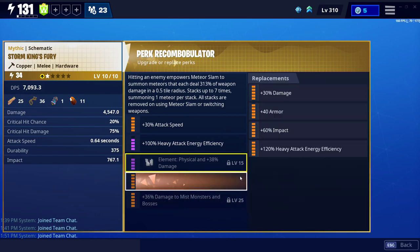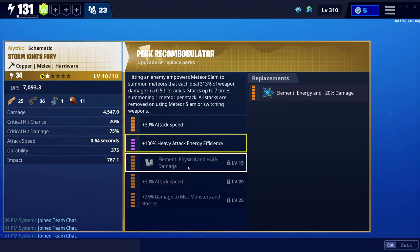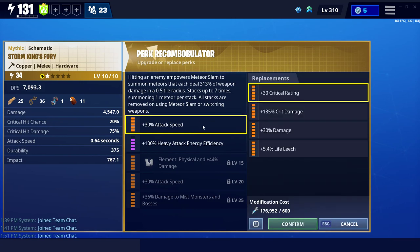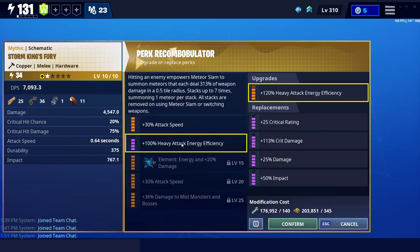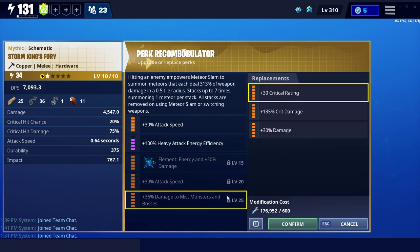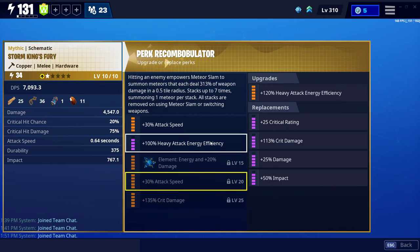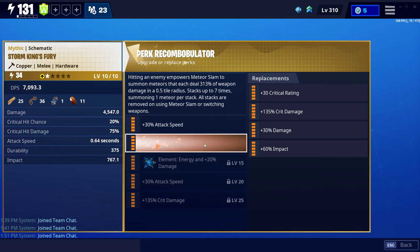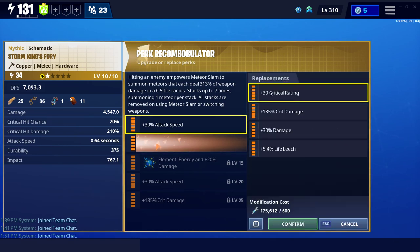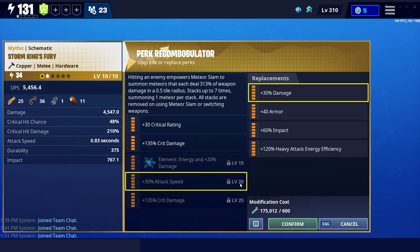204,000 legendary — okay, this has to be changed. Let's go with energy first of all. If I do crit rating, crit damage, damage, crit damage — crit rating, crit damage, crit damage, and damage. I'd rather have damage than attack speed.